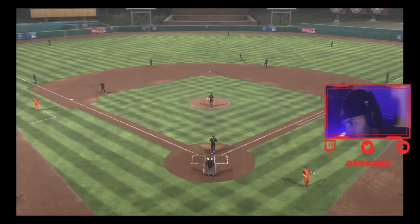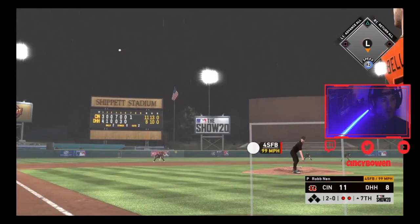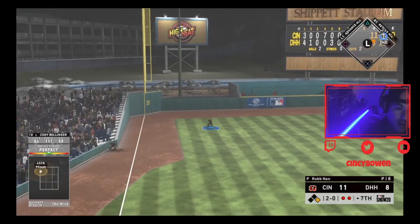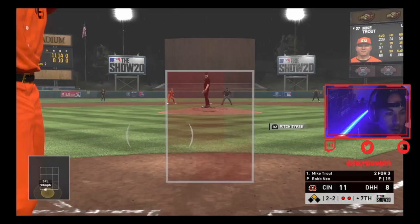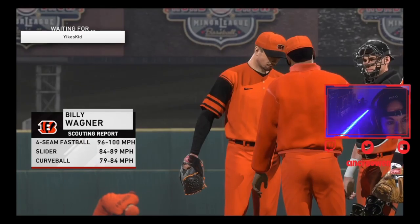Let's go with Prestige Bellinger - let's see what he's got. Ball crushed! All over that bad boy. Nice slider. They don't have any lefties coming up, but we're gonna bring in Wagner anyway. Full count here boys.